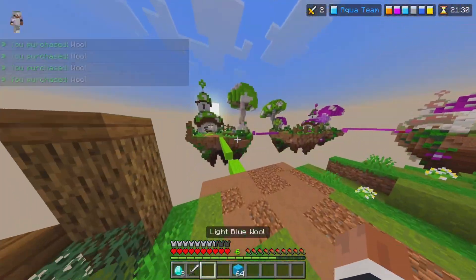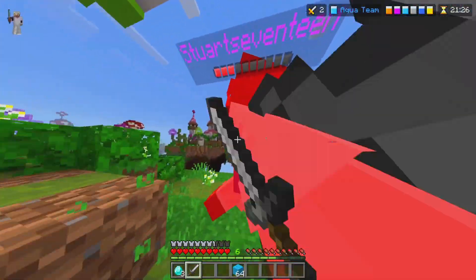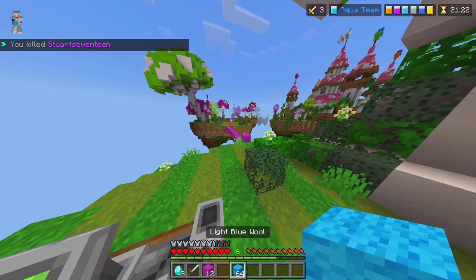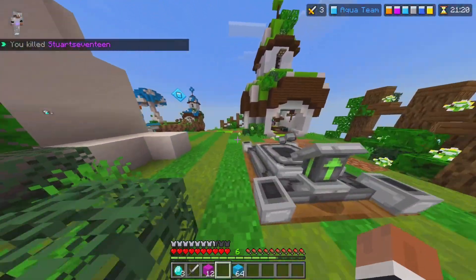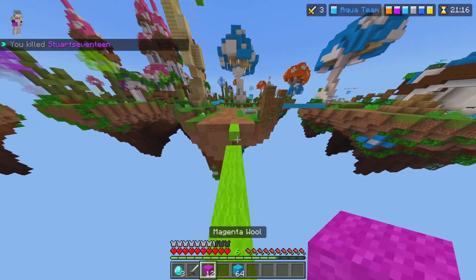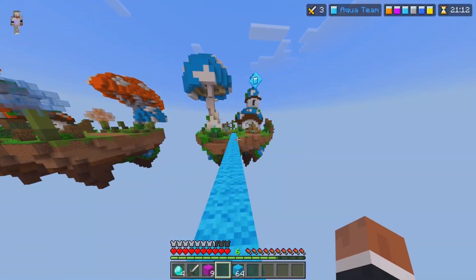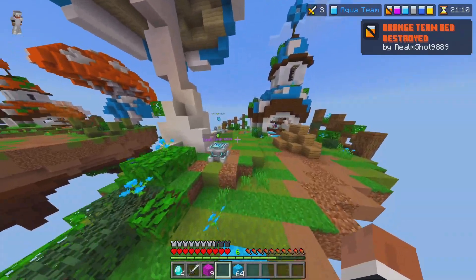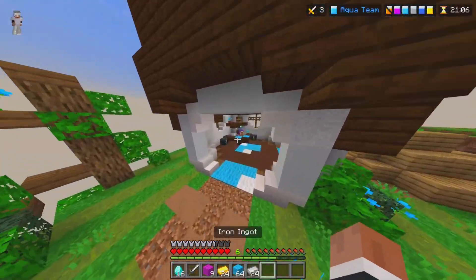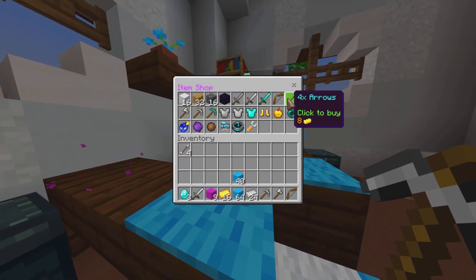Now I see magenta bridging over to green — I eliminate them, but they're not out yet. I decide not to go for their bed because it has deepslate on it and I don't have a pickaxe. I get some diamonds — I have four diamonds — and that's enough to go get me a pickaxe. With this pickaxe I'm going to try to get to their base and destroy their bed.